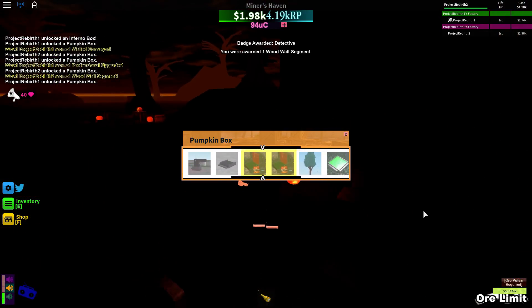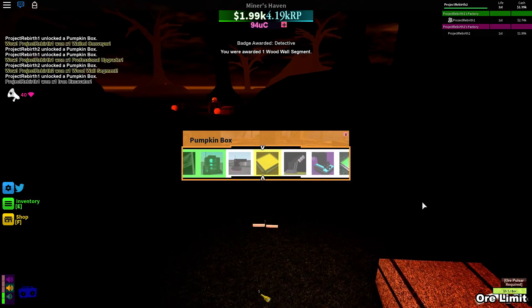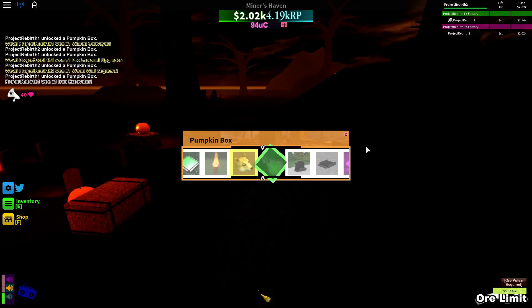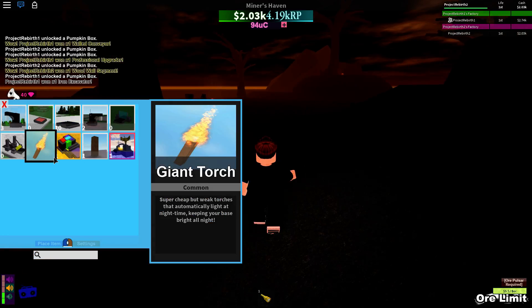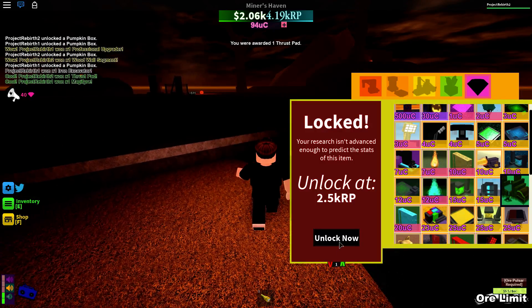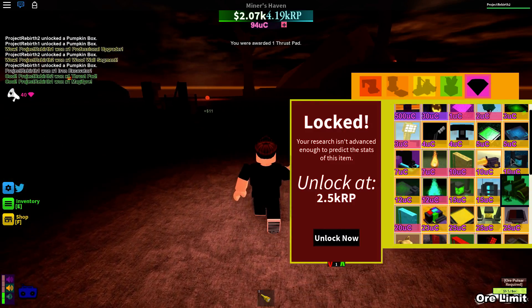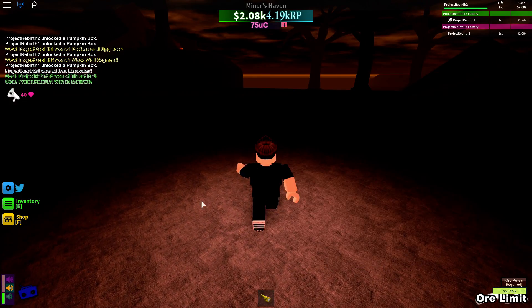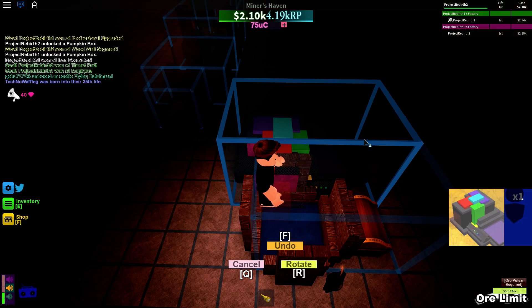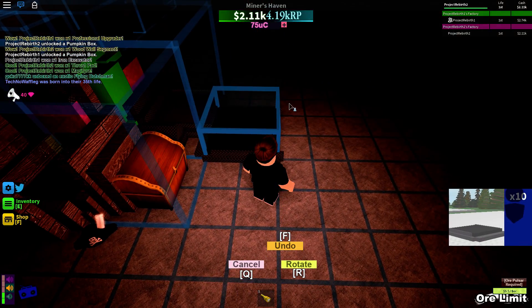I've got a wood wall segment. I've got another box - I could get a doze but I don't know. I've got a jump pad. I've got some things with my UC, which is an industrial rainbow mine and a pirate's loot collector. This is what we always do to get started off, don't we? Yeah, get up, it just melts.